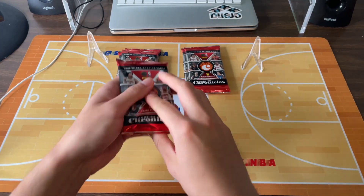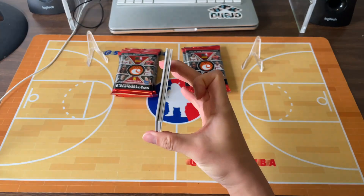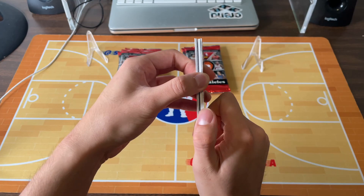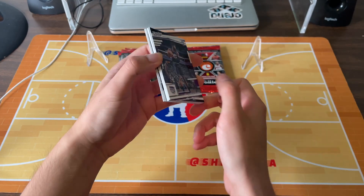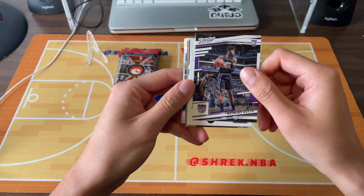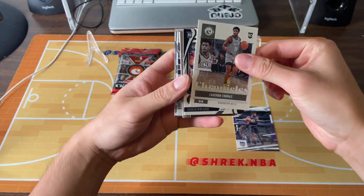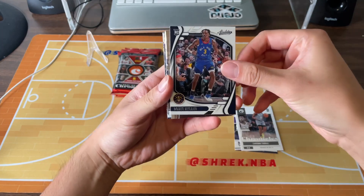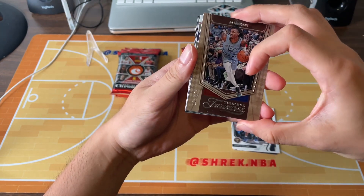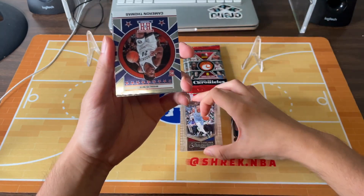Let's start with this right here. Looks like we got a thick card right here — could be a spacer, but we'll see. So right now we have Nimes Queta — I'm never going to get his name right. Cam Thomas space. Bones Highland. Timeless Treasures numbered — Ja Morant, 133 out of 249. And I guess this is the thick card, so we're going to put that right there.